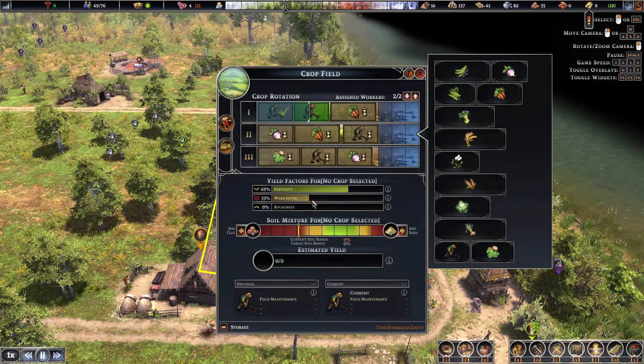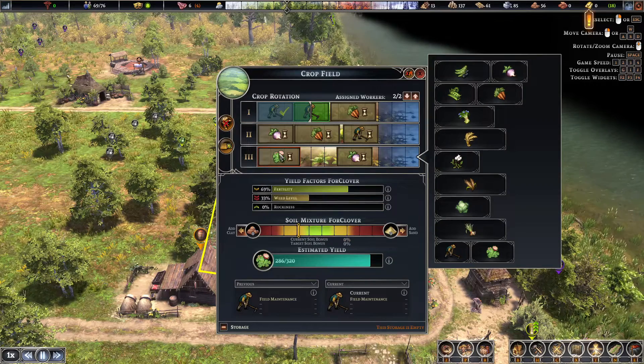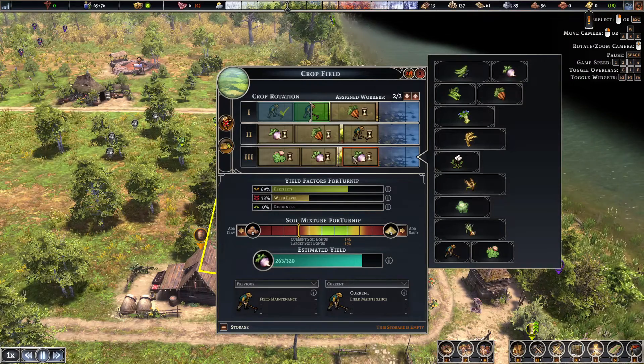I'm going to try skipping one year and see if that affects things. I'll keep an eye on the weed level — if it starts getting out of control you can do two maintenance passes at once, like I'm doing here. I'll also put the clover in to increase fertility and then put something in between, like radishes — it doesn't really matter.